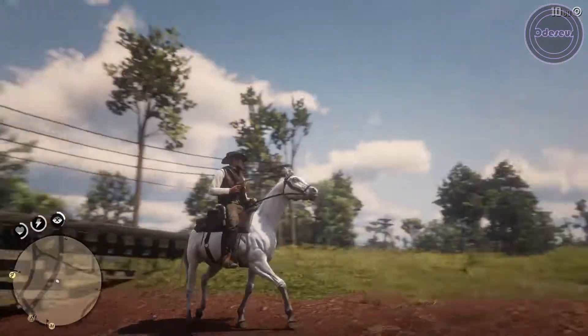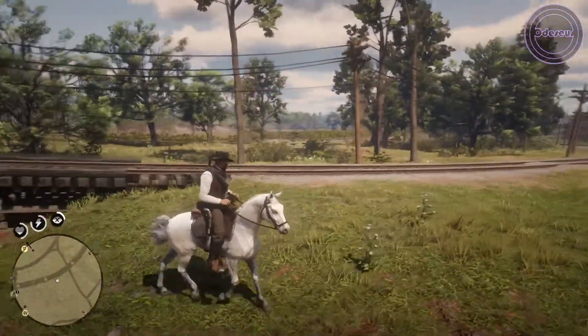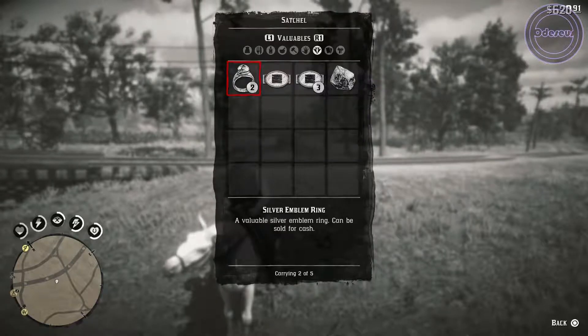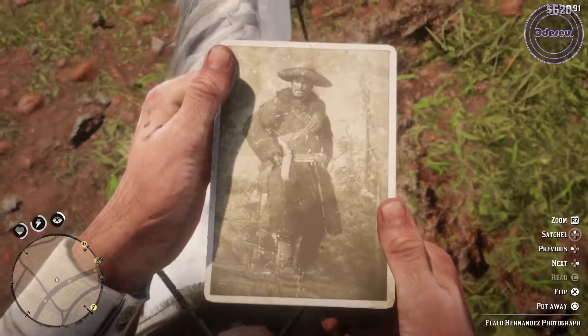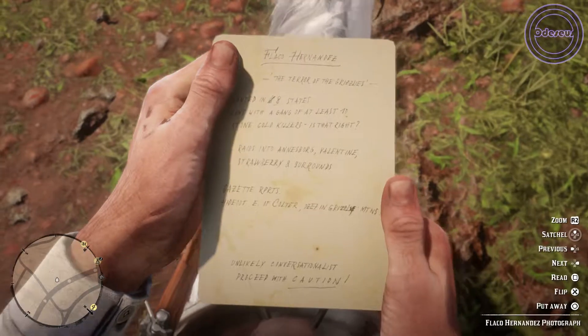The first thing we want to do is check the photo we got from the writer in Valentine. If you want more info on this, please check my video on how to get Midnight's Pistol. The photo will be in your satchel in the documents area. Flip the photo and you'll be able to see the clues on where to track down Flacco.